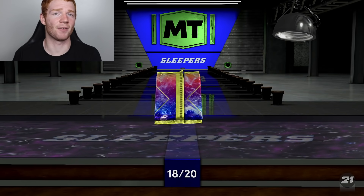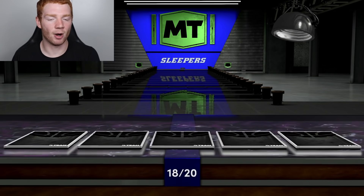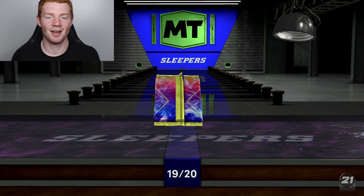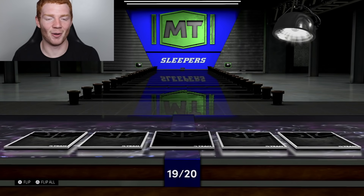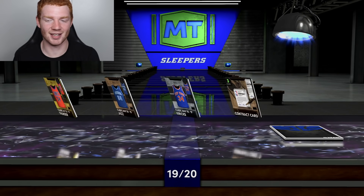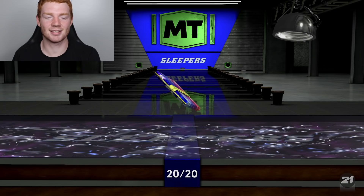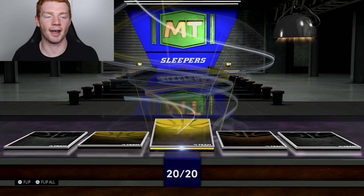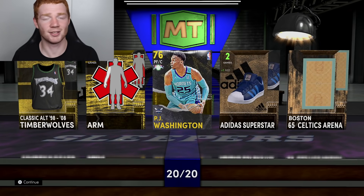We did get DeAndre Jordan as well for our third time. Pack number 18 - this box really hasn't gone well since our Pink Diamond, but I can't complain because we done did it, baby! The final pack of this Sleepers box we get a gold in the middle - PJ Washington. That's it.